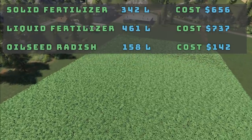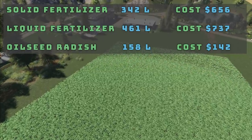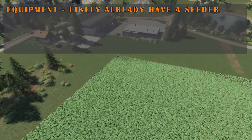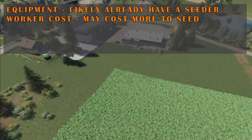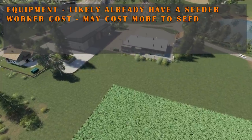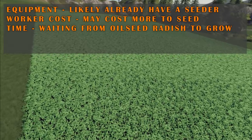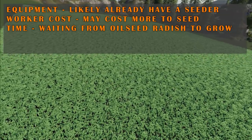Over a big field that cost difference can make a significant impact. One benefit is you likely already have a seeder and may not have a fertilizer spreader, saving on equipment costs. However, you do have to consider worker cost if using a small seeder — it may take longer and use more fuel. You also have to wait for the crop to grow before cultivating it back in, so it takes more time overall. These are all different things to consider — it's just another option.